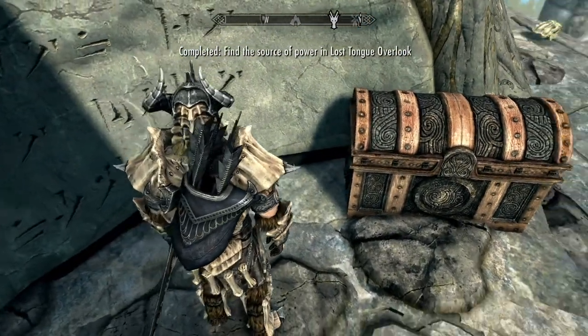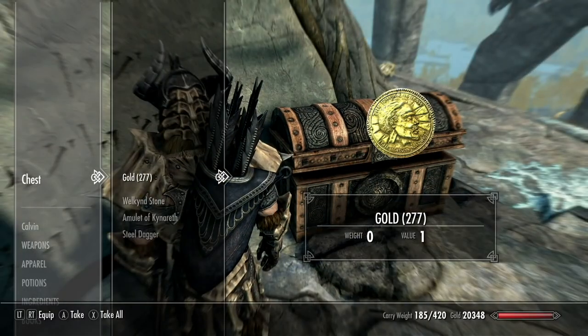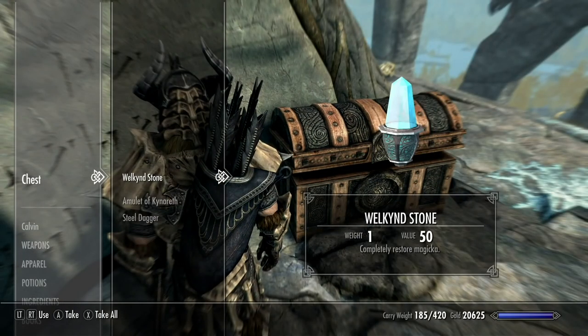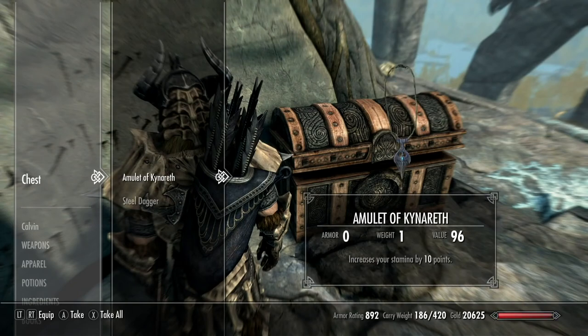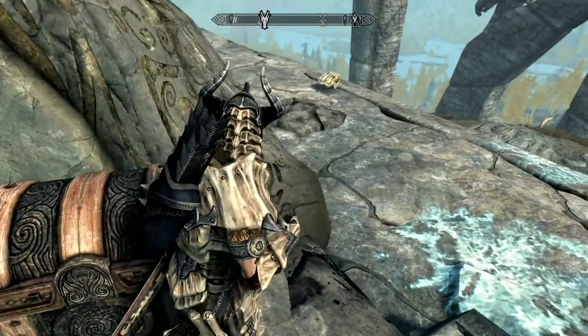And naturally, you get to pick up all the treasure from the Master Chest. Not bad — an Amulet of Kinnereth. I need that to build my house a little bit out. And a Steel Dagger.